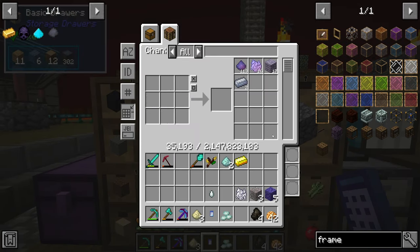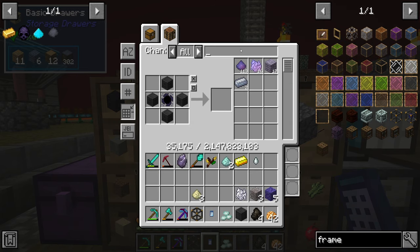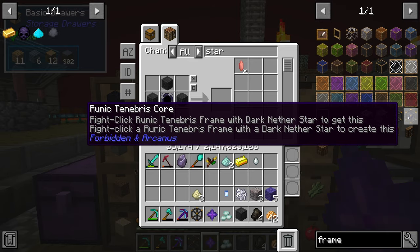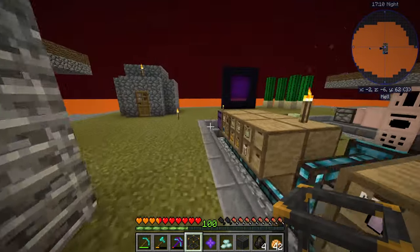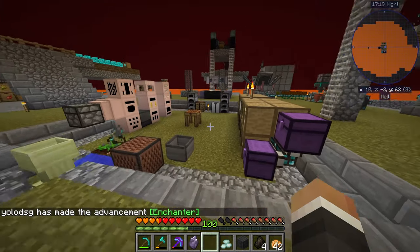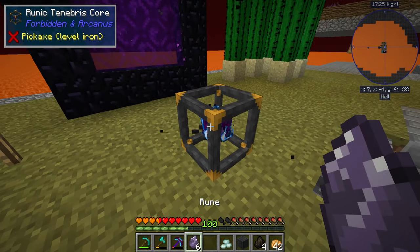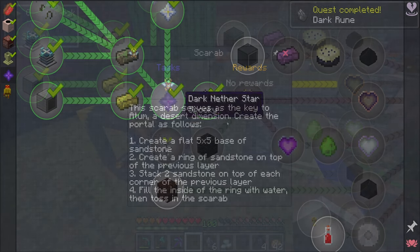That's all the runes we're going to need, which should allow us to make the runic dark stone brick and from there make our frame. Now if we combine that with the dark nether star we made last stream, we can turn this regular runic frame into a runic tenebris core. We'll put it down by the nether portal, right-click with the dark nether star to produce the core, then right-click on the core with our runes to turn them into dark runes — quest complete!